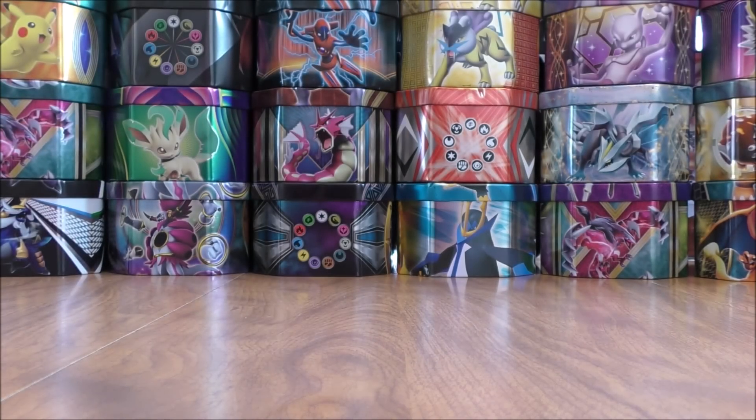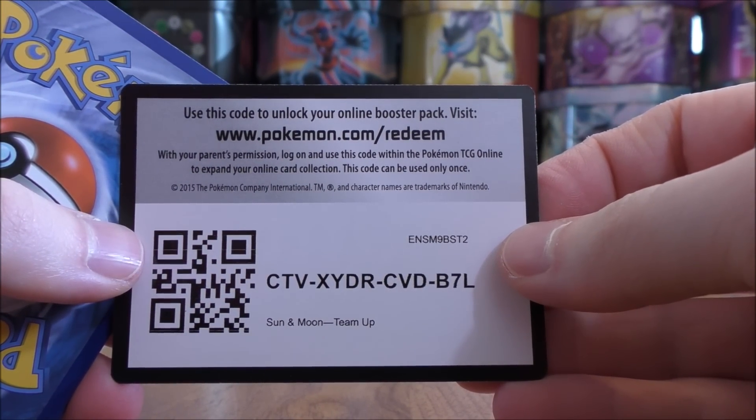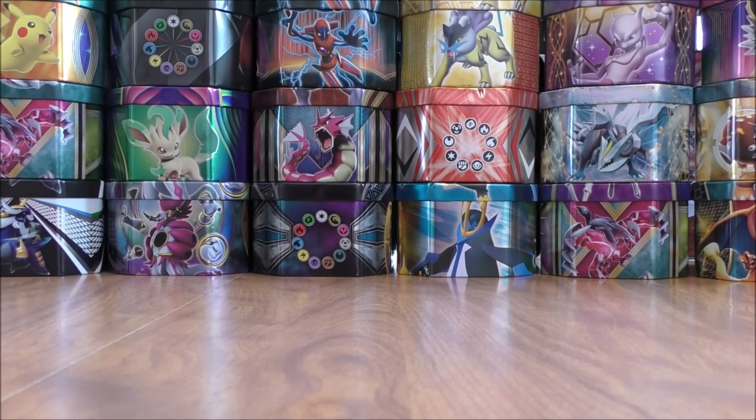Second Team Up pack now — Eevee Snorlax on the pack art. I am still on the hunt to pull some more Jirachi, either the Reverse Holo or the Rare Holo from a pack. Its ability allows you to look at the top five cards of your deck and move a Trainer you find there to your hand.